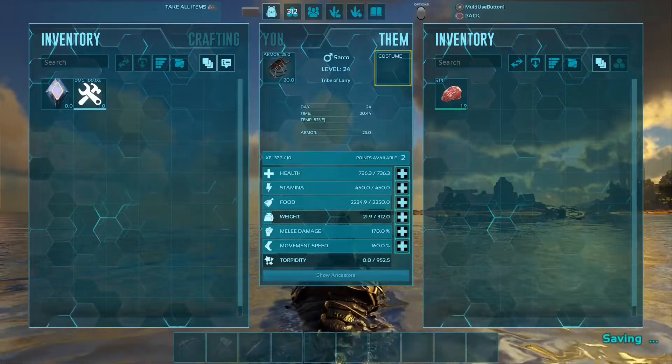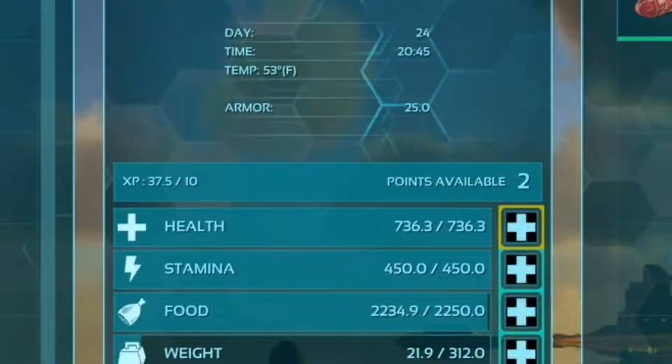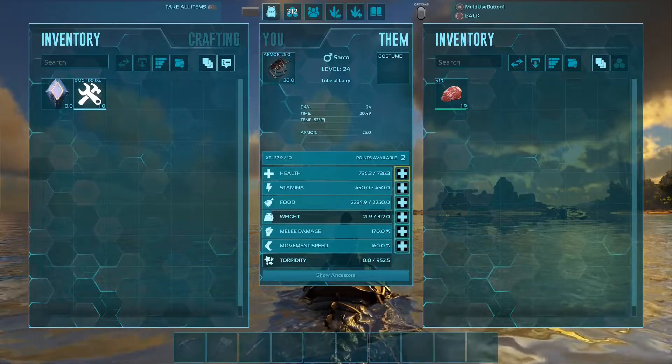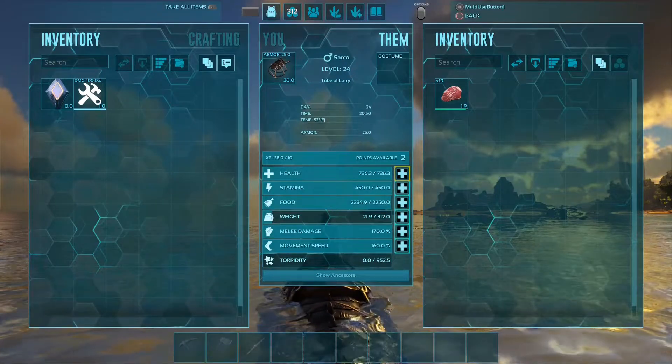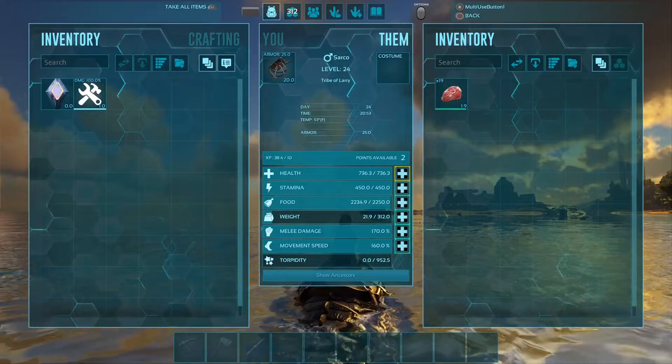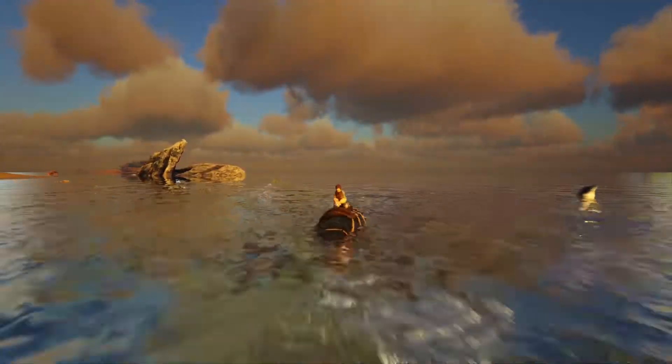This is a level 24 Sarko, and it has 736 health along with 170% melee damage. Obviously all of this is somewhat randomly generated, so it's going to vary for your Sarko that you might tame, but this dino will serve you fairly well.